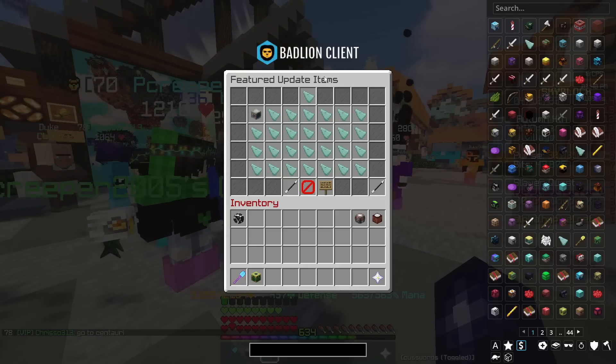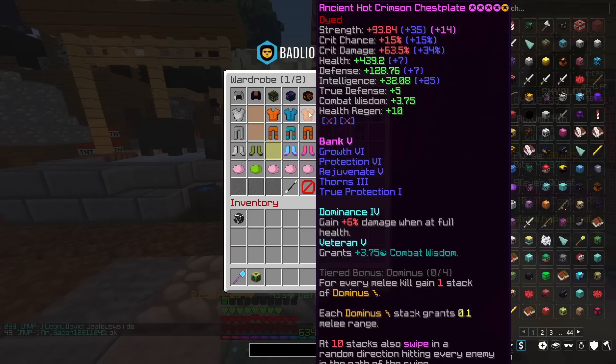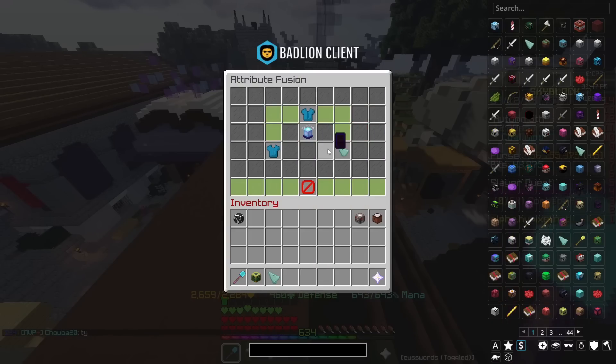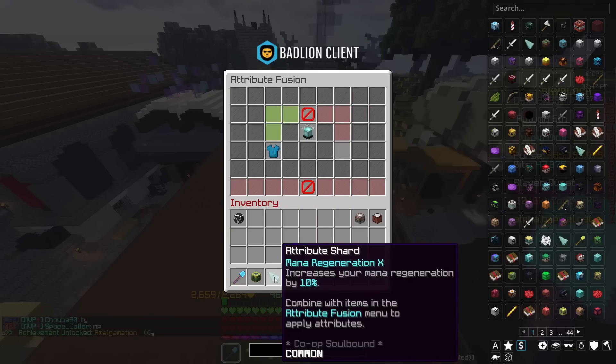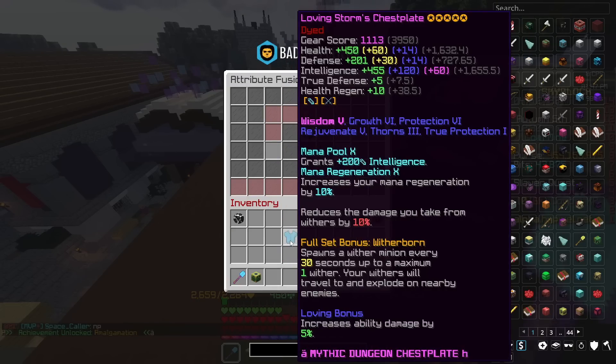If you take a look at our new featured update items, we have attribute shards — and obviously these aren't new. You've always been able to apply these shards to Crimson Isle armor and items. However at this point you can literally just apply attribute shards onto, for instance, Storm armor. You can do whatever you want, so if you want to go ahead and create some crazy Storm armor with Mana Pool 10 and Mana Regen 10 then you can.